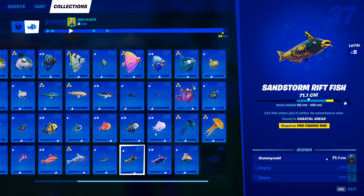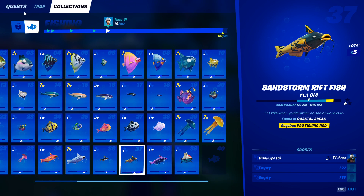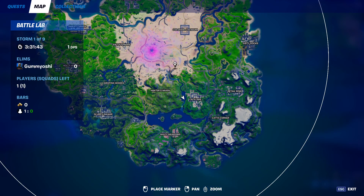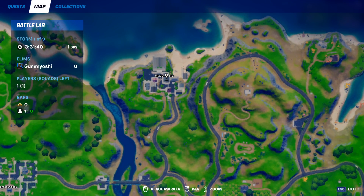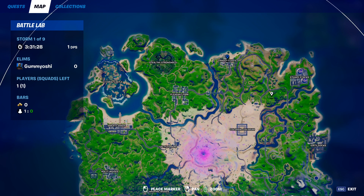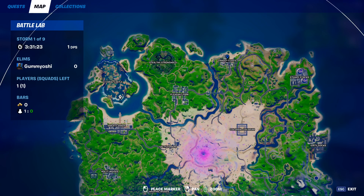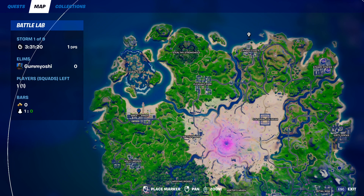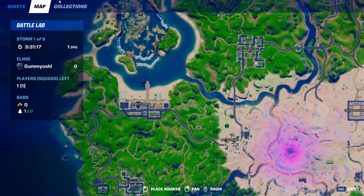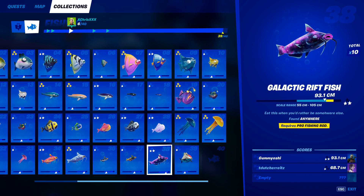Our penultimate rift fish is the sandstorm rift fish. This one has two requirements — you need a pro fishing rod and you need to catch it in a coastal area. If you need a pro fishing rod, go to Craggy Cliffs and break all of the fishing barrels in there. This is necessary because the upgrade stations have been vaulted and you can't use NPCs in battle lab. Then go over to Sweaty Sands — it's closer to Craggy Cliffs — and fish in those fishing spots, and you will catch the sandstorm rift fish.